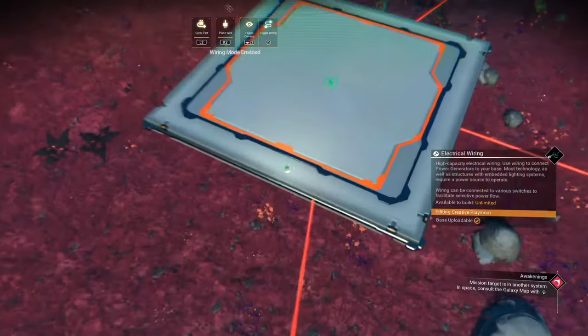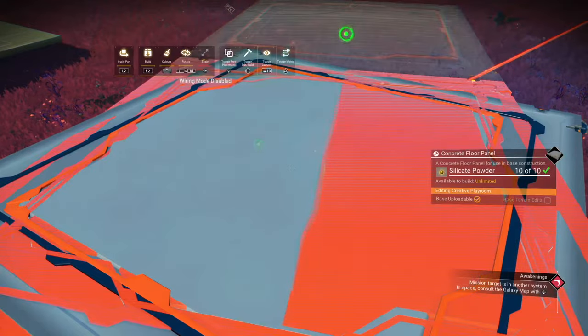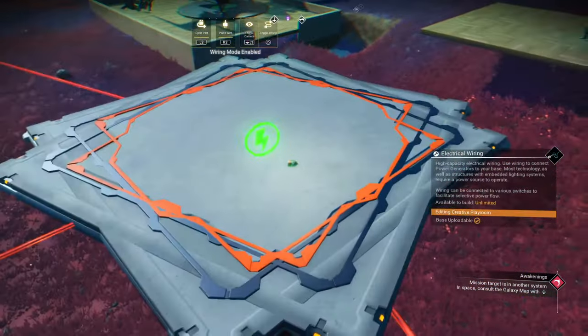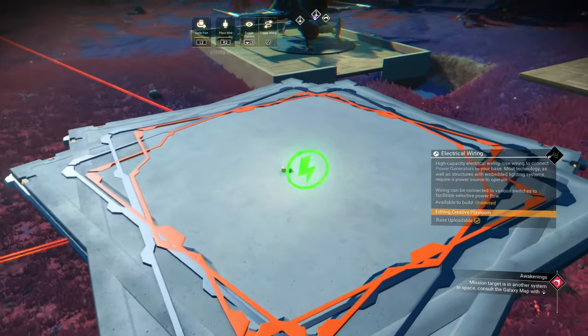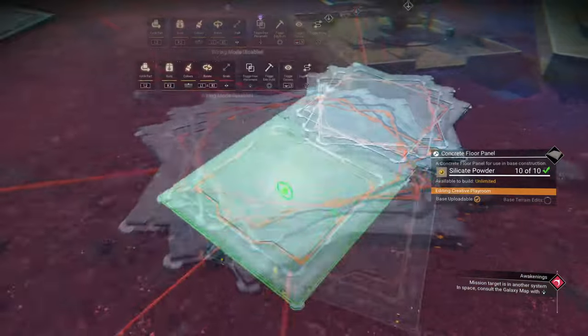Now we're going to banjo wire glitch, which involves selecting the item, going into the wire menu, carefully selecting the connector point, and hitting the place and wire button at the same time. Now shift the build camera around and this should highlight the correct wire that you want to do the banjo glitch to again.